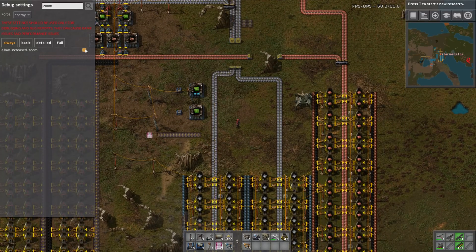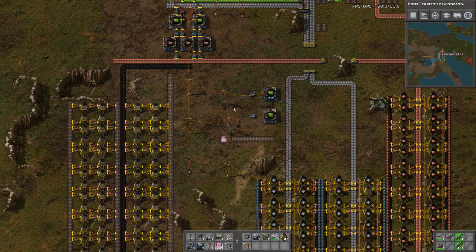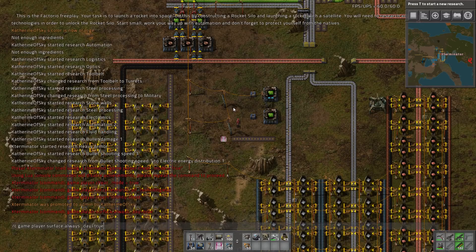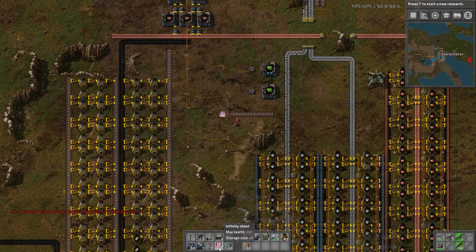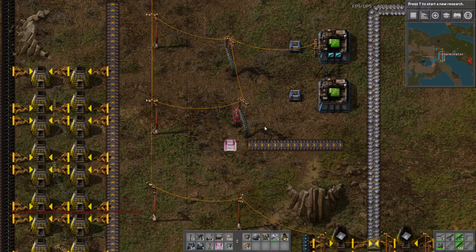Next up is the infinity chest — a new chest they added that you can get via a command, much like the electrical energy interface added in 0.15. If you put in the command 'game.player.insert' with 'infinity_chest' in quotes, this gives you 10 infinity chests. I'll put this command in the description.